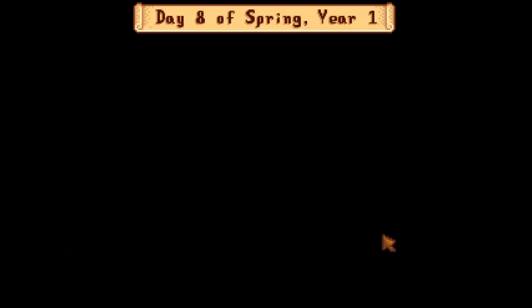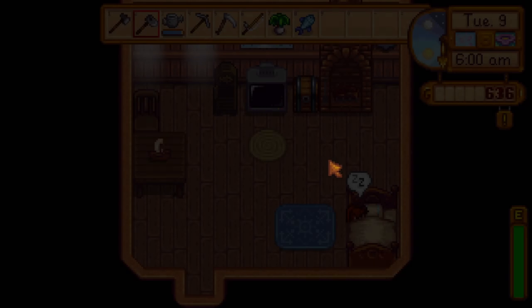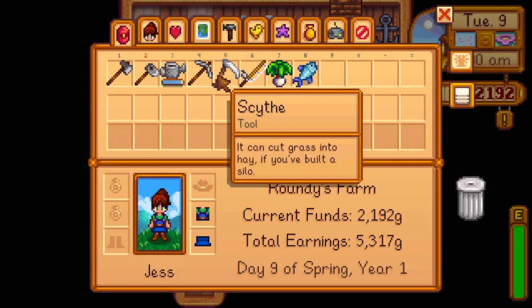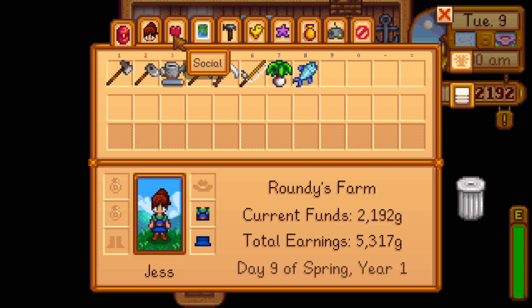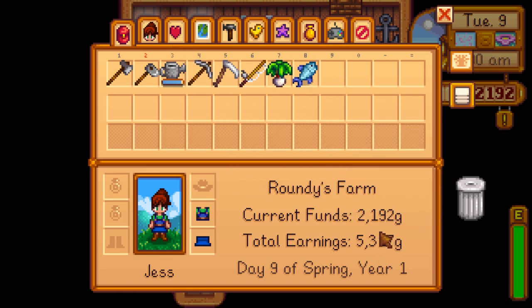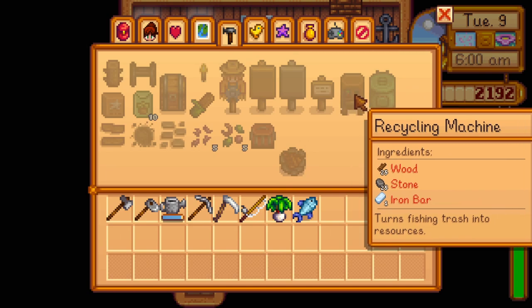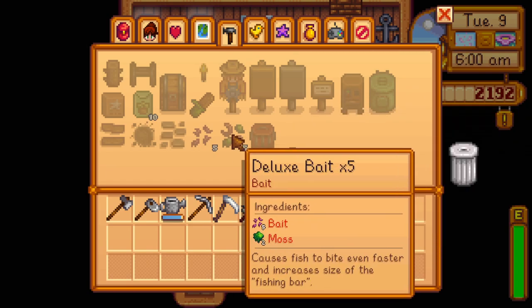I think I just got enough money to go get that fiberglass rod so I can attach bait to it. It's sunny today so I've got to do all my own work — 2192 gold. When you can spend a whole day fishing you can actually afford things. Very nice. We can craft a recycling machine with wood, stone, and an iron bar.